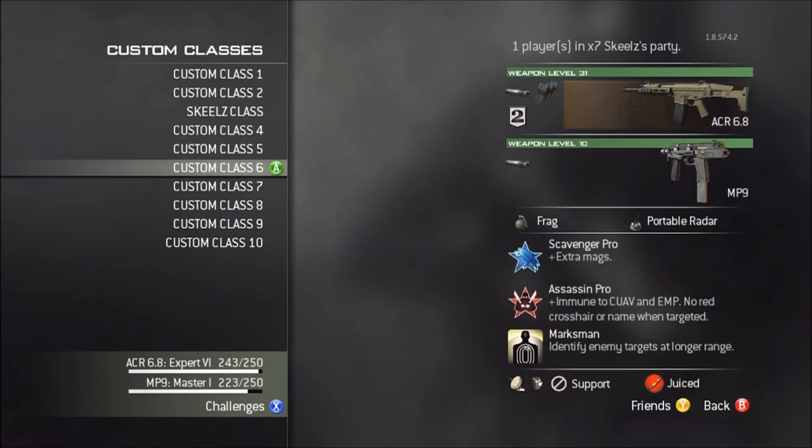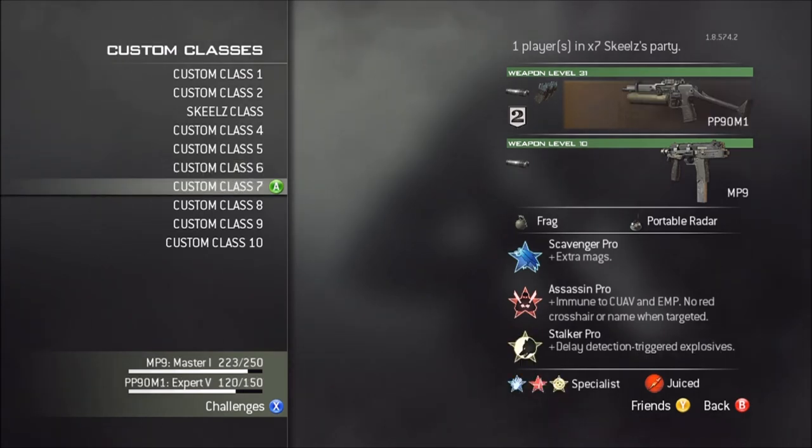Then I have the ACR — if you run support for me, I'm gonna run support for you. You have my back, I have yours, basically. So that's my support class, it's just the ACR. I'll switch that out with the MP7 depending on the map. Then I have the PP90 — Scavenger, Assassin, Stalker are my perks. Extended Mag Silencer. Then I have Sleight of Hand, Hardline, and Steady Aim.